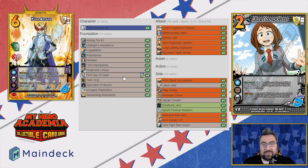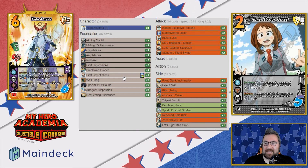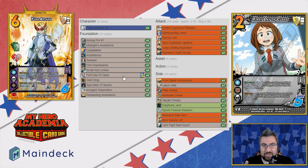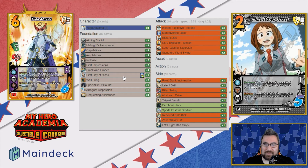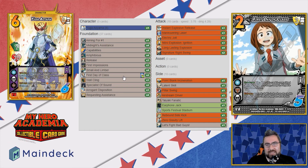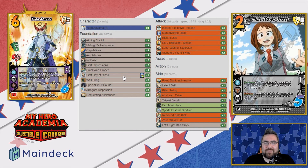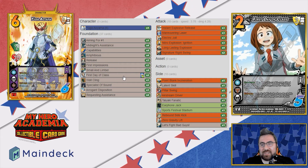Two copies of First Day of Class — this will help us with our checks and give us more resources for long turns. It has response flip after this card is committed during the enhanced step: ready it, playable while committed. Commit: if this is the first attack you've played this turn, the next check to play an attack is plus two. It's also useful if you don't have a way to cheat in a foundation — you can attack, commit this, give your next attack plus two, then play a foundation, and then your next attack is at base cost. It's also a low block.